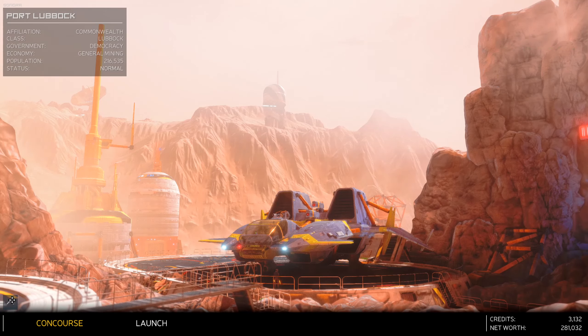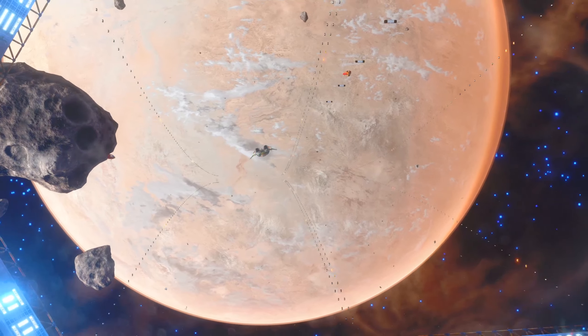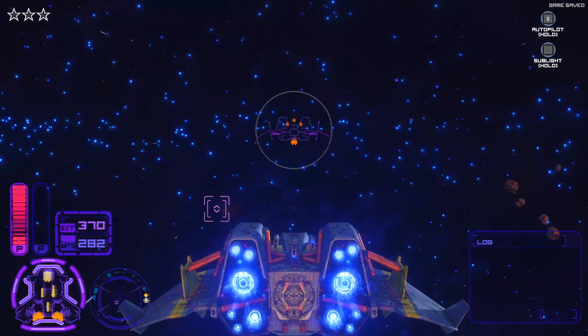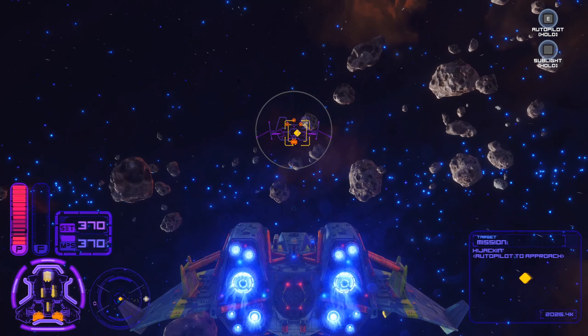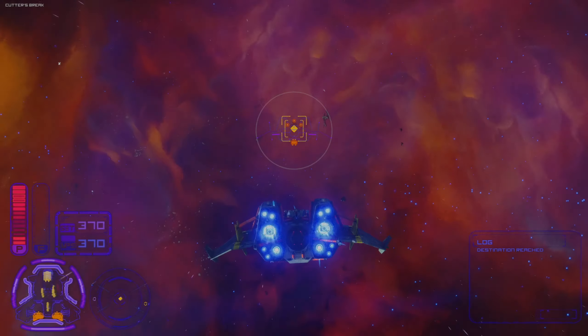That's probably a good point to go and investigate our friend in the main mission. I'll turn off the cutscenes now so you don't have to see those, but if you're playing yourself they are kind of cool. So time to head to our mission. Unfortunately you still get the in-flight cutscenes.